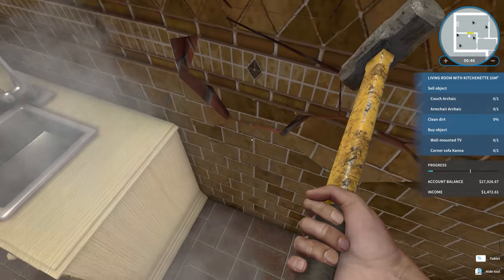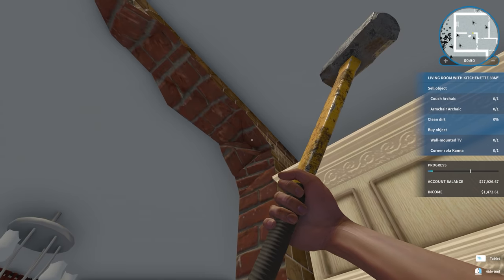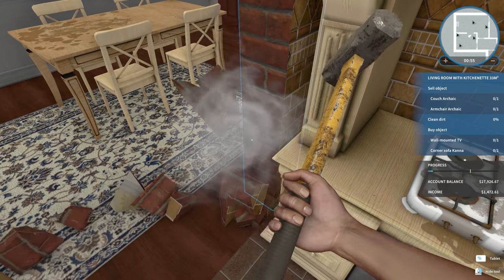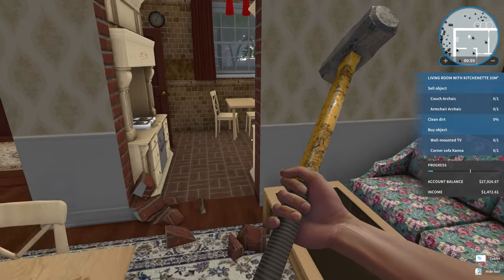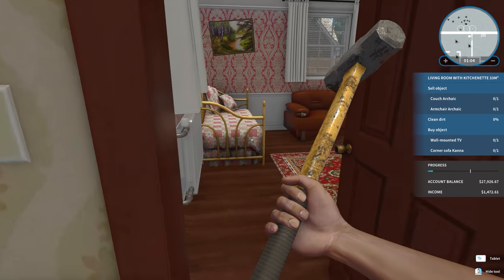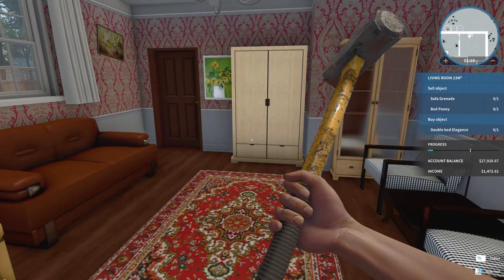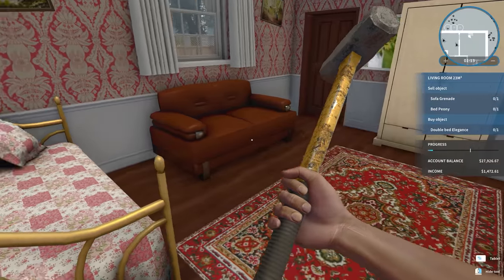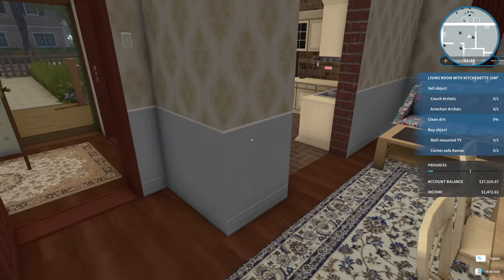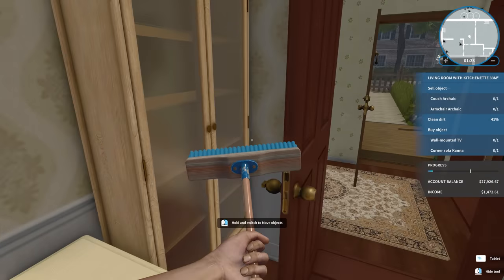We're just going to bust the wall down immediately upon getting in here, because we don't care. Let's give this a nice little hit. That looks phenomenal. So the house actually doesn't seem that big, but we have so much stuff to do. They want more furniture - they want a double bed. What the fuck? What is wrong with grandma? She's tripping, dude. Let's clean this shit off the table - obviously grandma's going senile, so we're going to clean up the house a little.